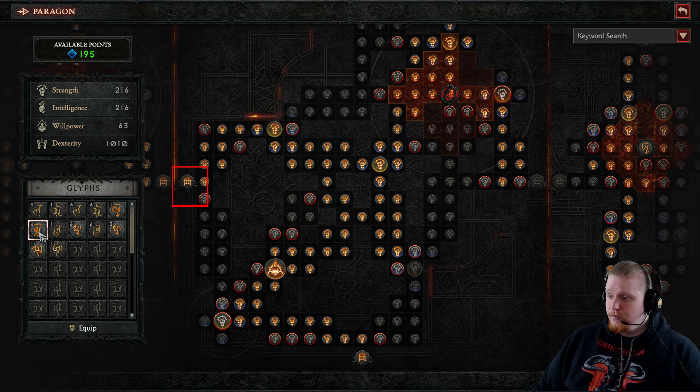We also have glyphs on the Paragon board, which represent specific things going on within your paragon board. We got information on this back in a quarterly update in early 2022. They discussed glyphs, legendary tiles, and other details. Normal tiles are very straightforward — they provide a small but meaningful stat boost. The majority of normal tiles are simply strength bonuses, intelligence bonuses, or willpower bonuses, very specific to that particular character.